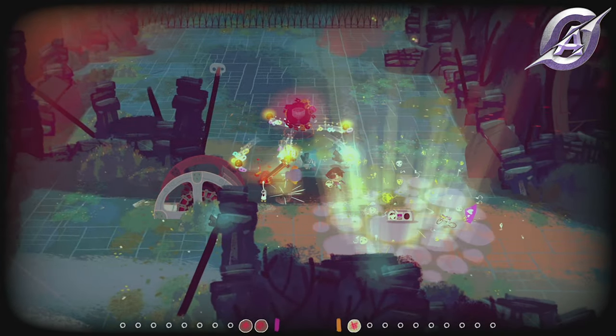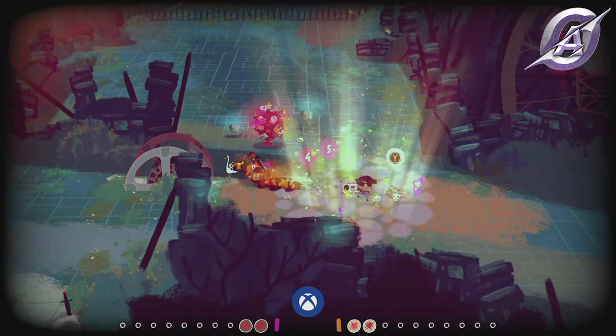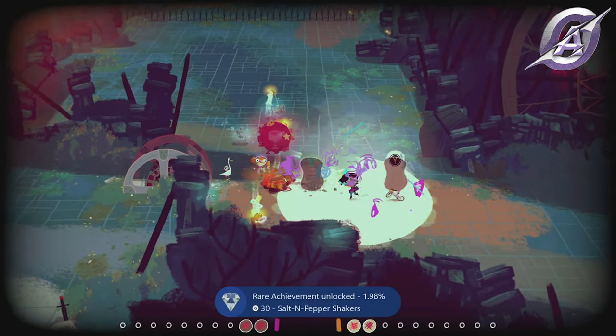After you get Nessa's ability to put a stereo down, you need to find an area with three enemies and use it. The Salt and Pepper Shakers achievement pops.